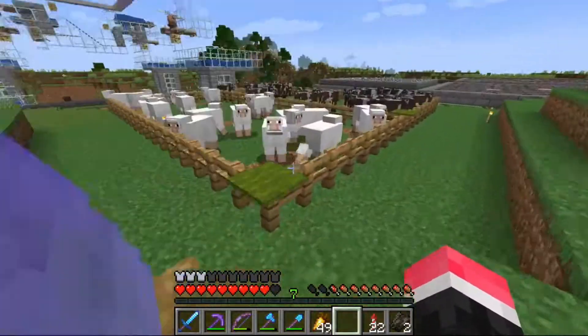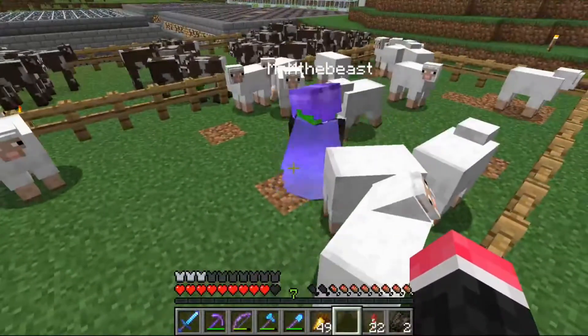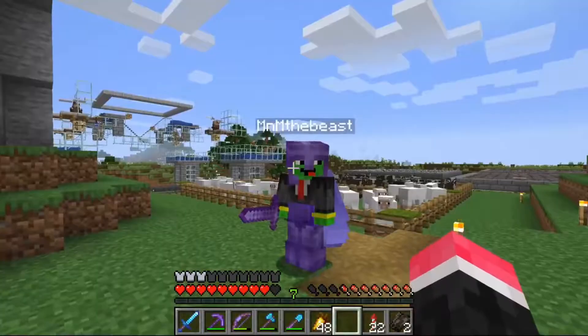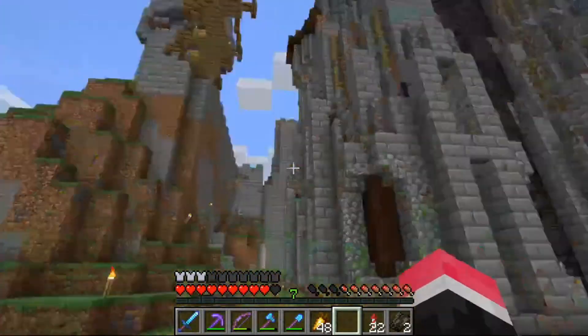So this is probably the most important bit of our base - it's the sheep pen. This is where we keep our sheep. So you might be wondering what Max and I are doing on this base.